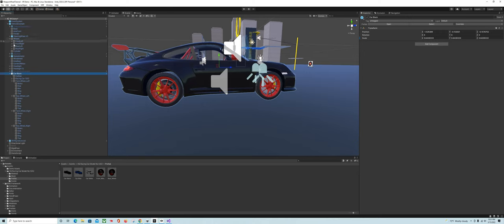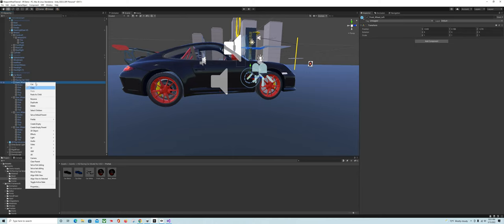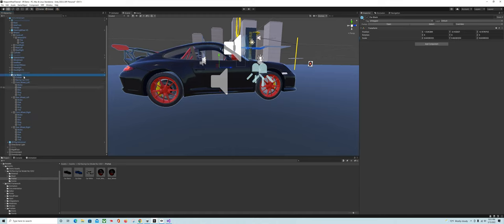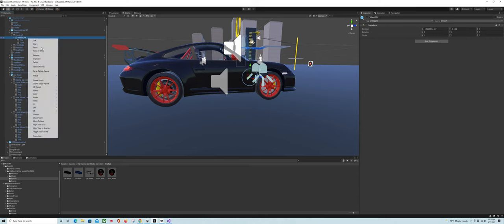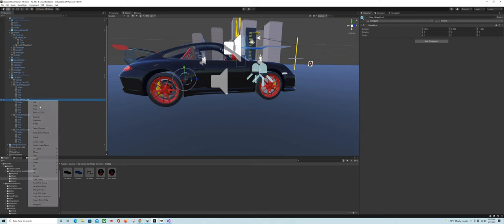Open up your wheels and you want to make them children of the wheel graphics. The trick here is we want the wheels to turn but we don't want the brake to turn. So we're going to duplicate the whole wheel — we're going to copy the wheel and paste it. I'm going to do that for each one.